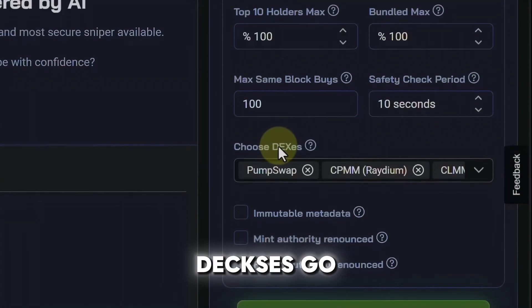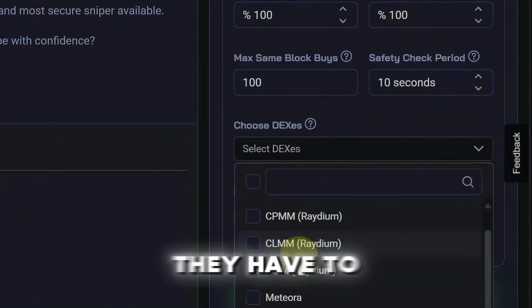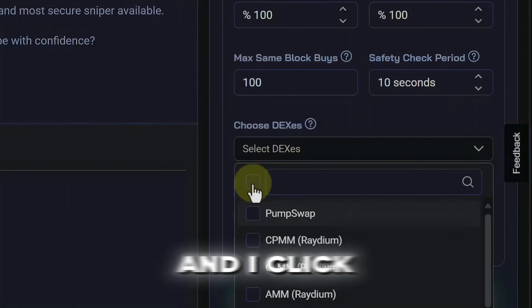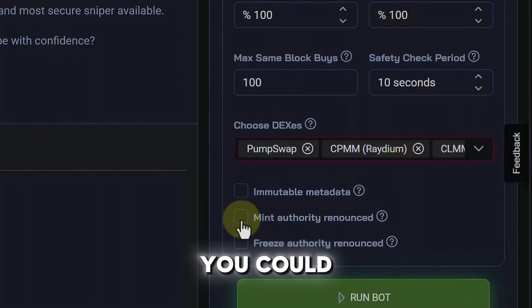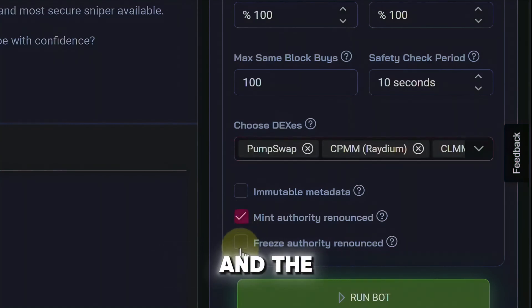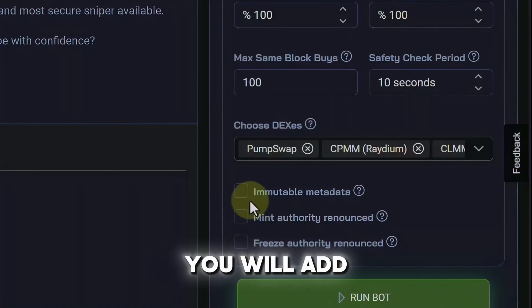As far as the dexes go, I have all the dexes selected — here are the ones they have to choose from and I just click this checkbox because I want to be in as many trades as possible. Right here you can set the mint authority and the freeze authority, and you can even check immutable and metadata. If you want more trades then you take all of these off, and if you want less trades you add more security.